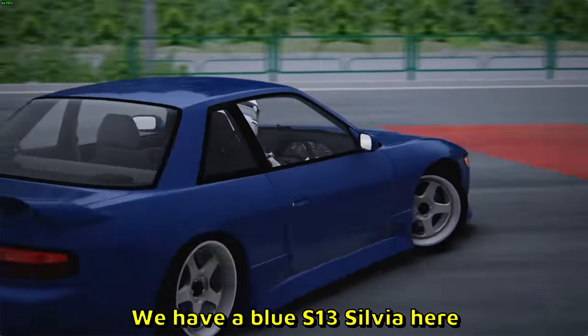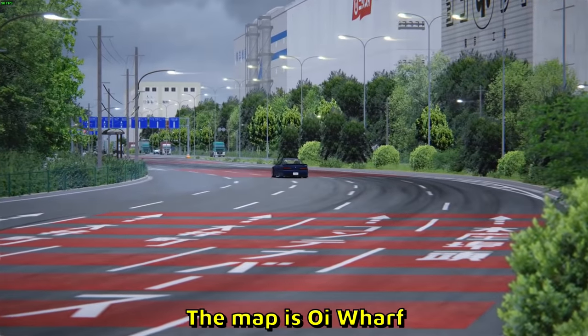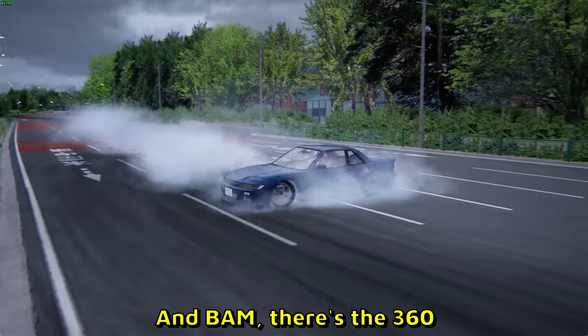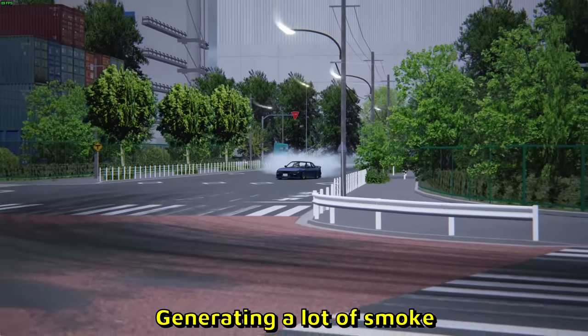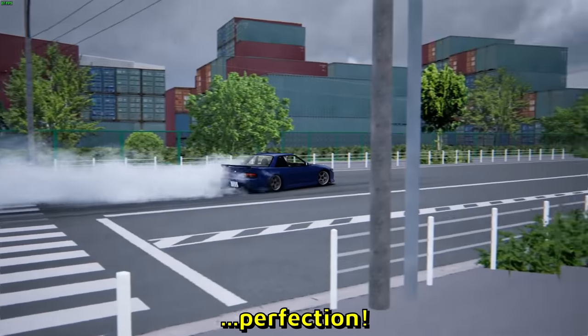Next clip is in Assetto Corsa — we have a blue S13 Silvia here. The map is Oywarf, one of my favorite maps in Assetto Corsa. He's gathering some speed, whipping it, and bam — there is the 360. Very clean entry, continuous drifting, generating a lot of smoke. JDM cars on this specific track — perfection.